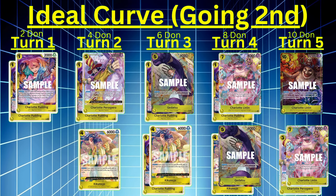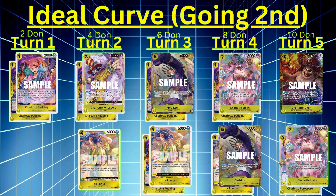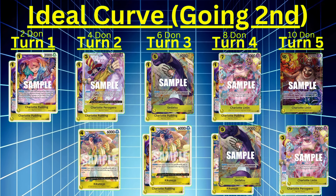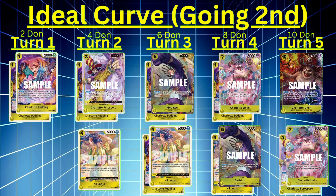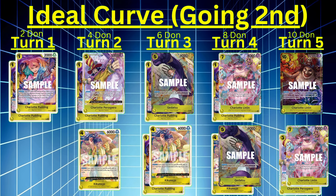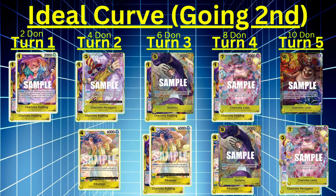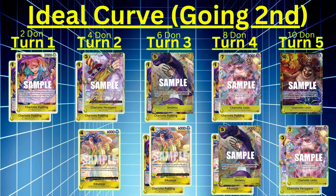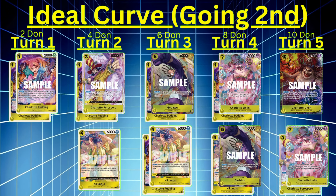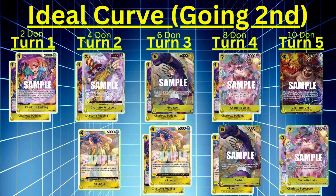On the even curve, turn 1 with 2 Dawn: do 2 Puddings or pass. Turn 2: Sparrow plus Pudding, or Kikunojo. Turn 3 at 6 Dawn: Gidatsu, Pudding, Kikunojo, Pudding — the ideal curve. Turn 4 at 8 Dawn: Linlin plus Pudding — search for your Big Mom before turn 5, or Gidatsu plus Kikunojo. Turn 5: Big Mom, or Linlin and a Sparrow. Those are my most ideal curves to shoot for.